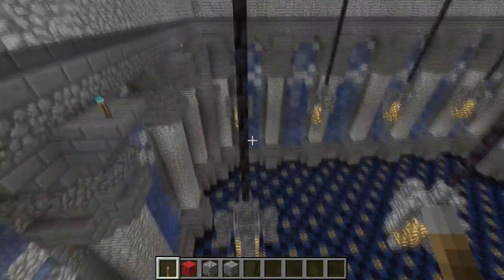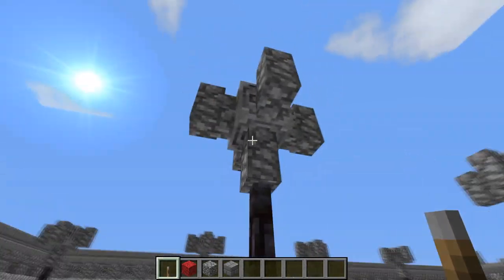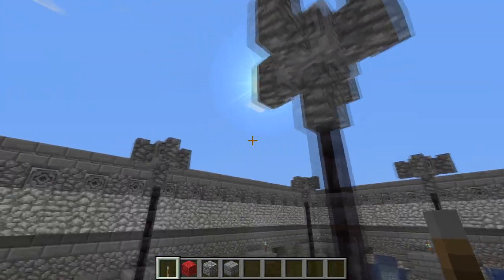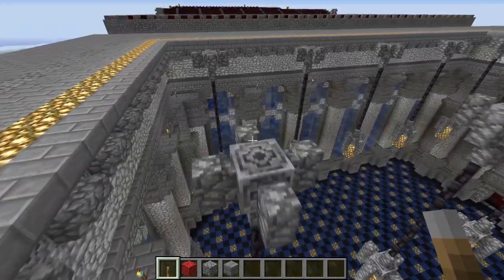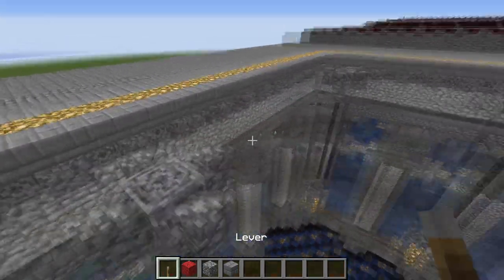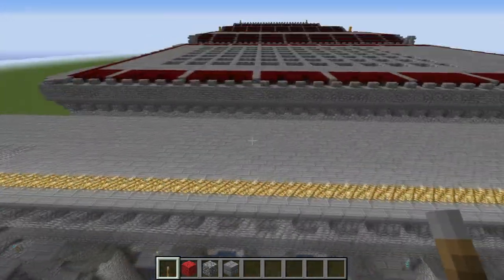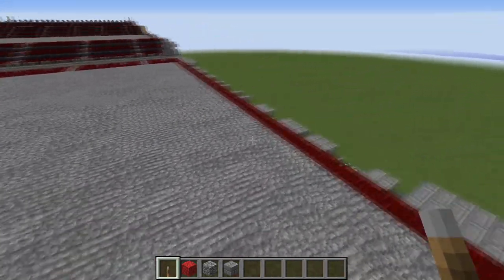We're also putting in the fixtures at the top that hold the chandeliers up. So once you've got to this phase you want to put in some chiseled stone bricks and some cobblestone walls made like this pattern here, because on top of this we're going to be putting a little bit more glowstone to help light up our ceiling so we can see what's going on on the inside.